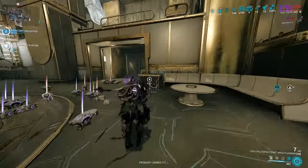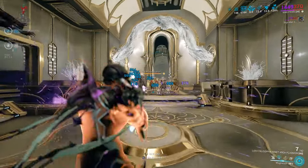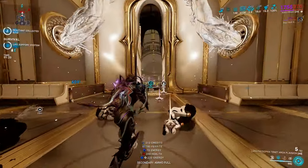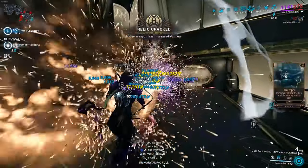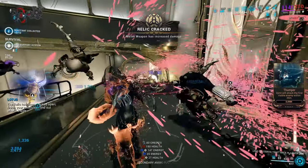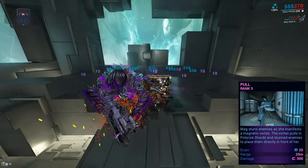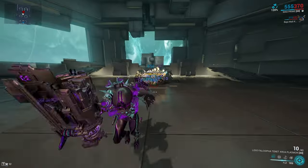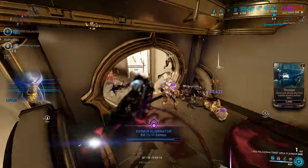We're only going to change out the first ability. But if you do not know what Mag's abilities are, we'll briefly go through them. Her passive is that enemies are passively drawn towards Mag, which is honestly not great, but let's move on. The first ability is Pull - it pulls in enemies and also creates polarized shards, which have something to do with her third ability. Pull is going to be changed out for Breach Surge.